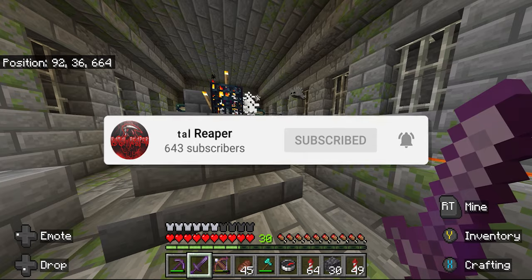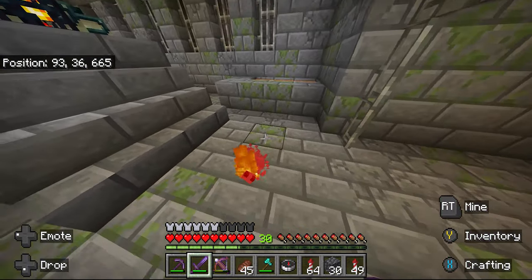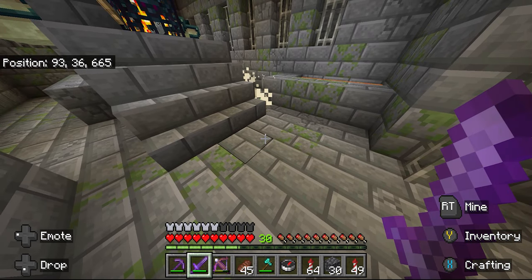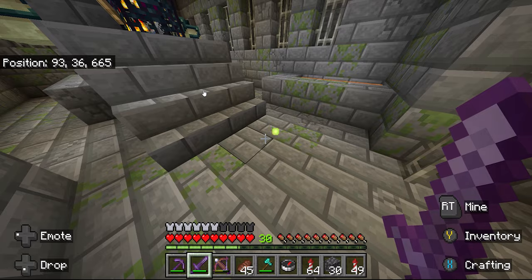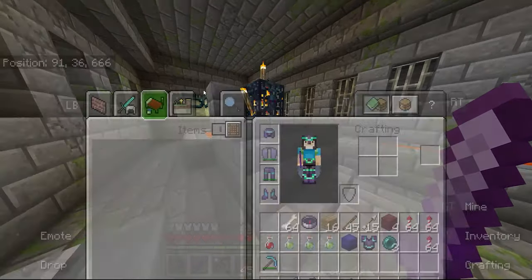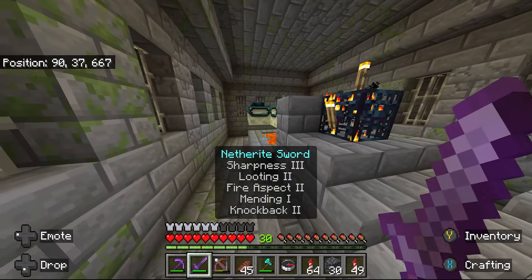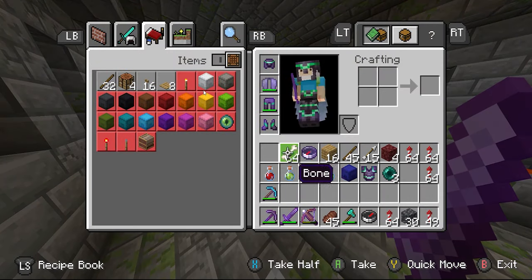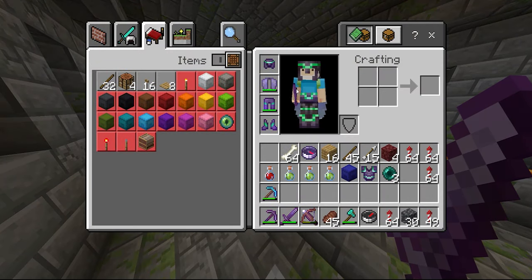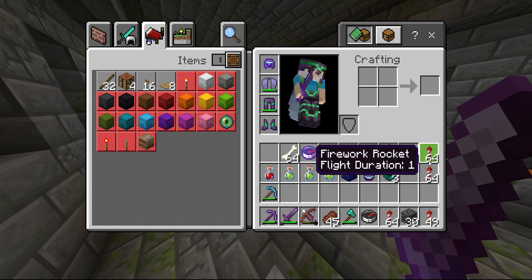We're talking about looting end cities today. For the end city, make sure you defeat the ender dragon first. Find your end portal and defeat the ender dragon — that is how the end city portals will open up. Make sure you've killed the ender dragon twice. You can look up how to respawn the ender dragon. Killing him at least twice will open up more portals, which we'll talk about in a minute as far as getting back after you've been inside the end cities.